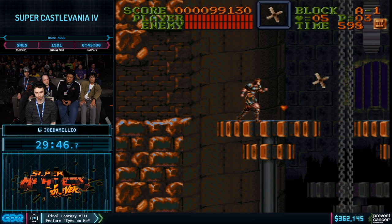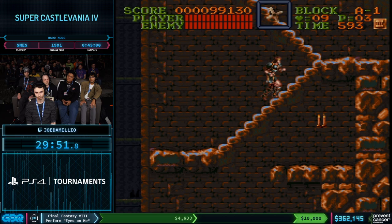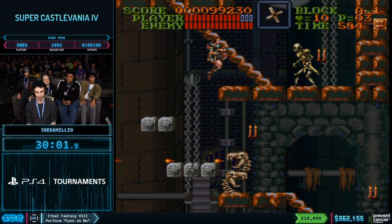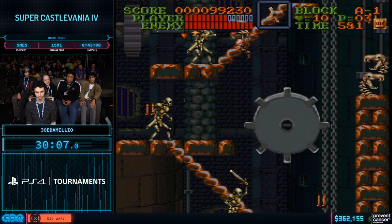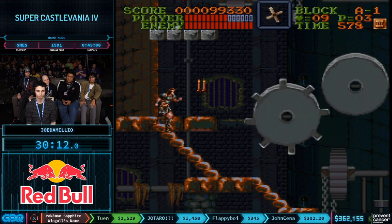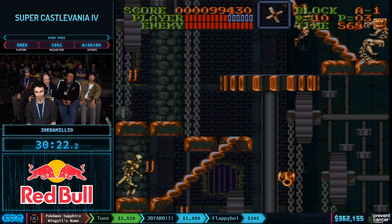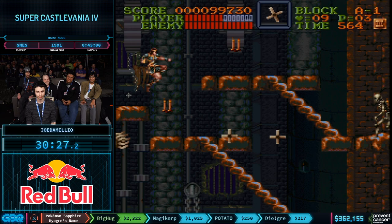Stage A is the obligatory clock tower stage in a Castlevania game — yet another stage where there's a lot of lag, only made more so by the extra enemies from hard mode. I can just hear this Super Nintendo crying out in pain. At least they were smart enough to put the sound CPU separate so it doesn't lag the music — that would be unforgivable to have Bloody Tears lag.